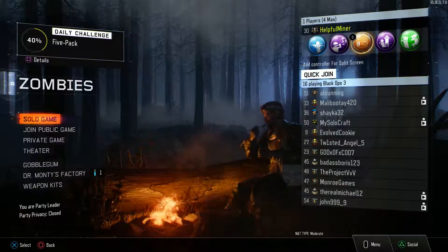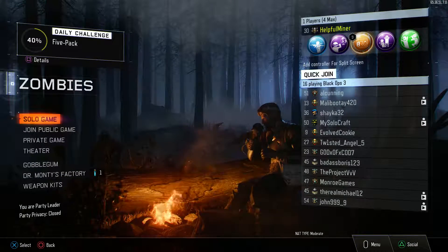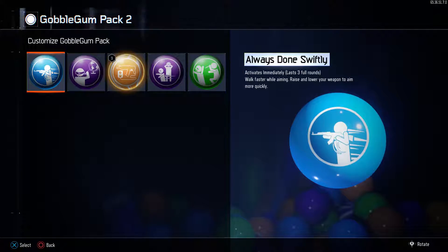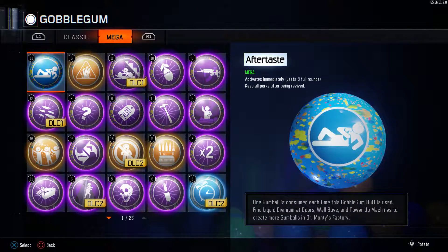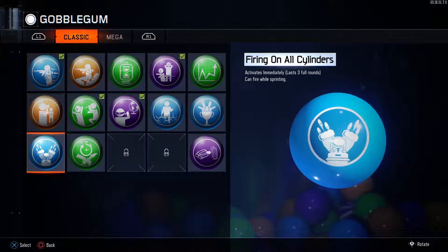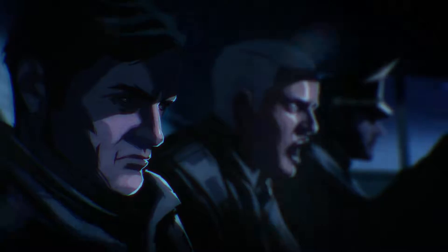Hey guys, Miney here, back on the channel with some Black Ops 3 zombies gameplay. We're going to be doing a challenge — not the starting room challenge like we did in The Giant and Zetsubou No Shima. This time we're doing the pack-a-punch challenge: let's see how many guns we can get pack-a-punched before dying.